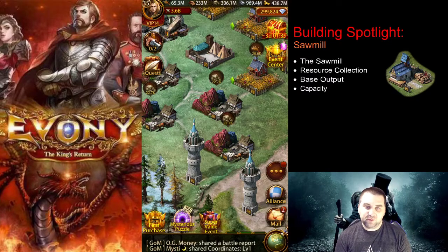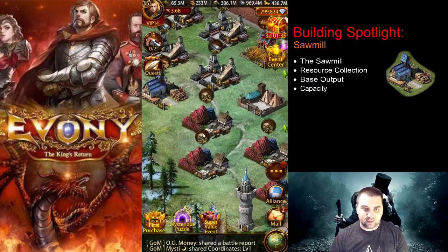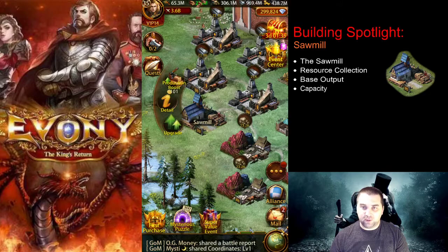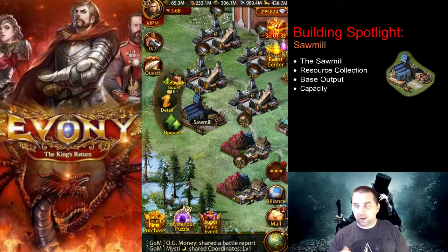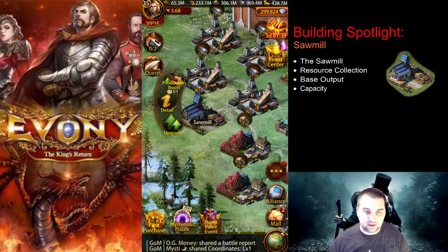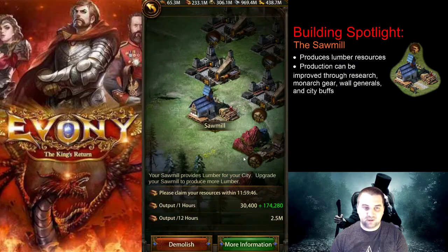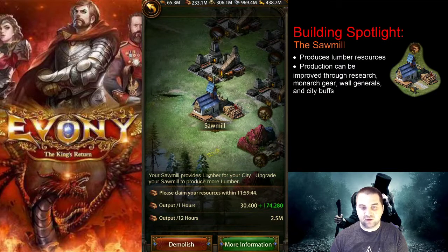Hello everybody and welcome back to the Miser's Guide to Ebony. In this building spotlight video we will be looking at the resource tile, the sawmill. We're going to talk about what the sawmill does, how to increase its production, the base output idea, and also talk about capacity. Starting off, the sawmill produces lumber for your city — it is one of the main sources of getting lumber to upgrade all the things that require lumber in the game.